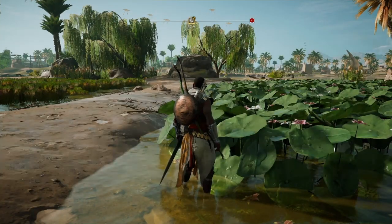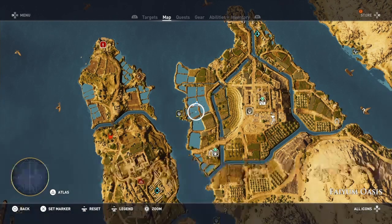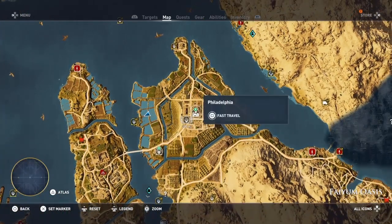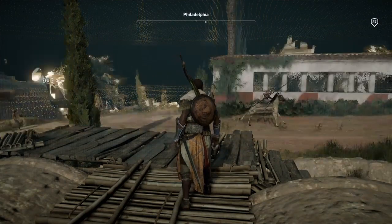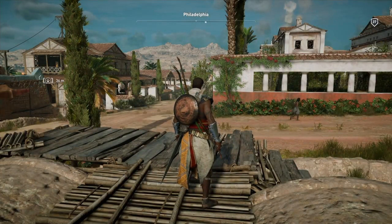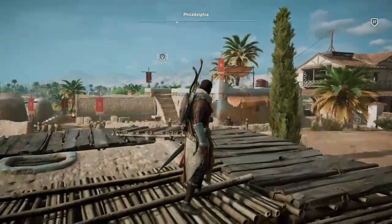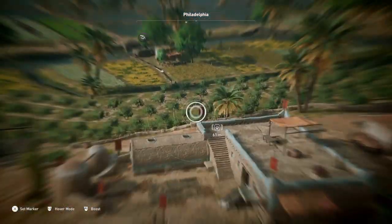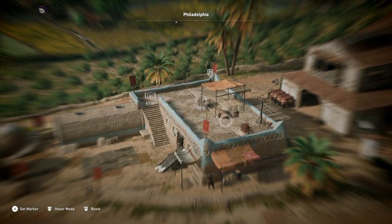This is a nice little one in Philadelphia, which we are nearly in Philadelphia there, so just go to there. Turn to your left as you went from the fast travel point, and that is the granary right there. If you search it, you'll see that there are two treasures in there.